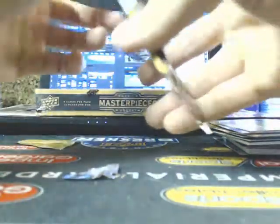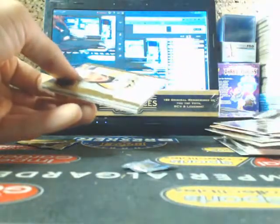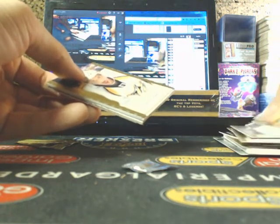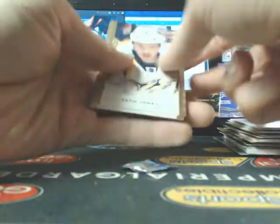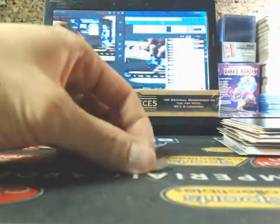The final pack of this one. The Druin, I think, was right here - Druin's all the way on the bottom here. Just regular. Joe Sakic. Jonathan Druin. So that's box one done.